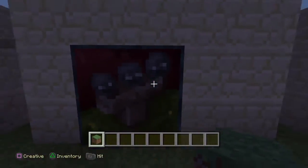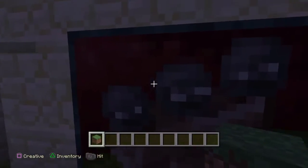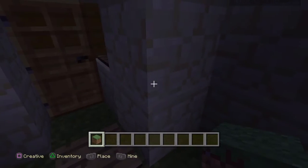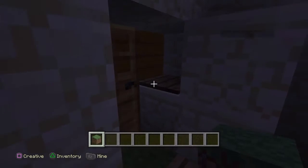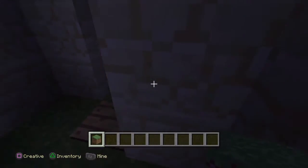Next up we have one of the doors that uses a pressure plate. If I aim right here and throw that there, it hits the pressure plate and opens the door. So this is actually more secure because it's locked.